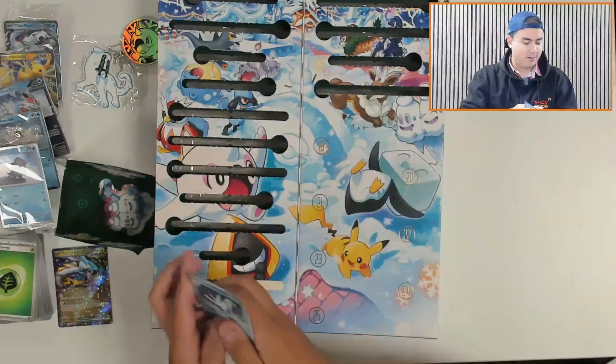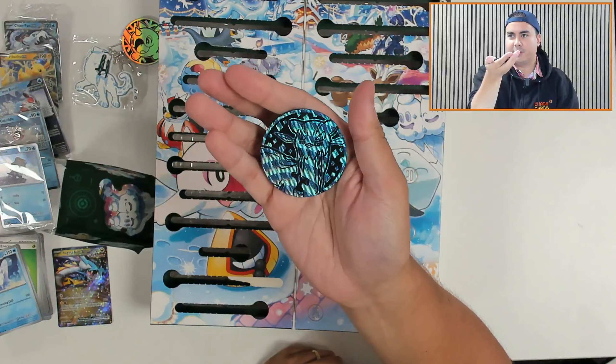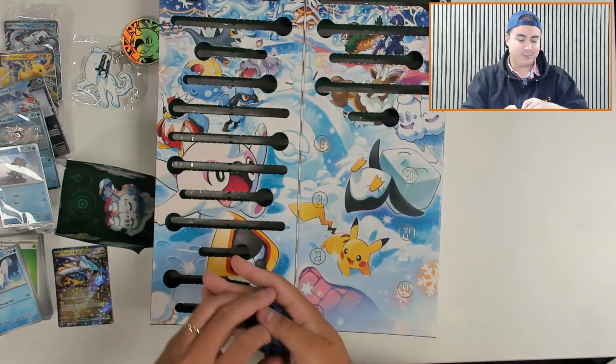Number eighteen looks like a coin — it's a Chien Pao. Oh, this is a lovely coin. Look at the texture on that — it looks like an old TV. Very nice. That foiling on the coin is pretty cool.